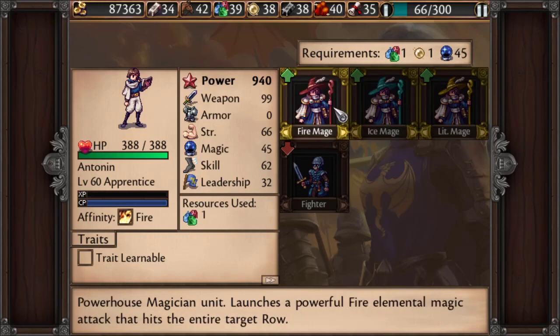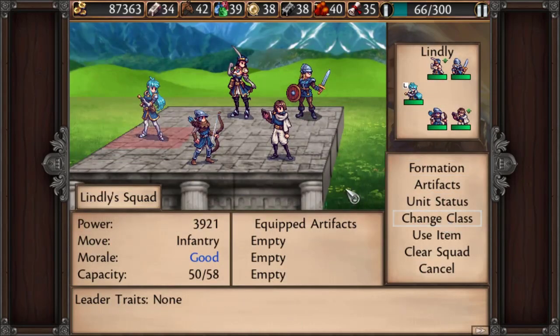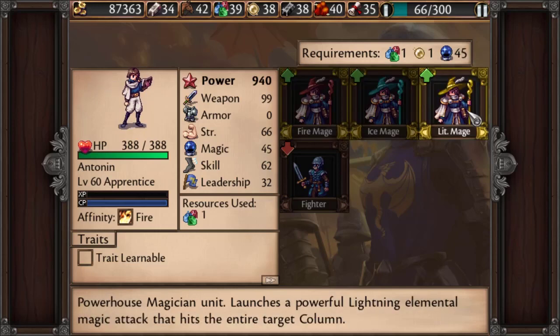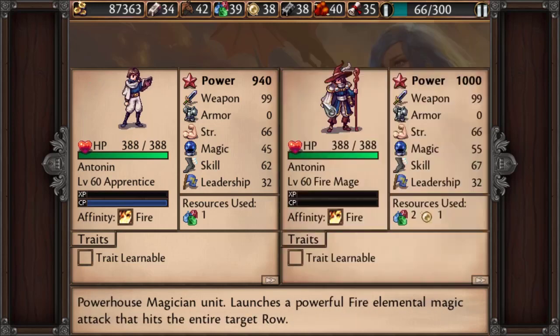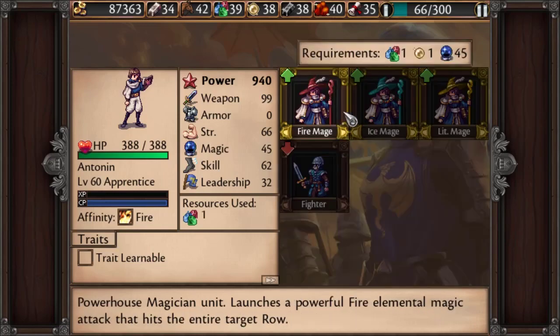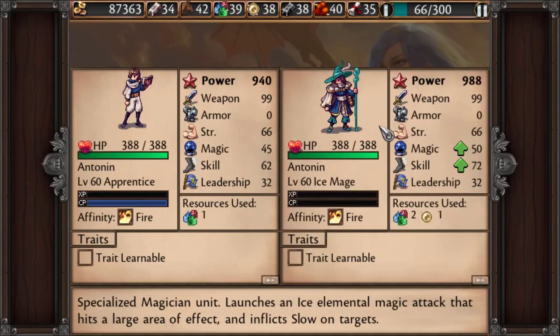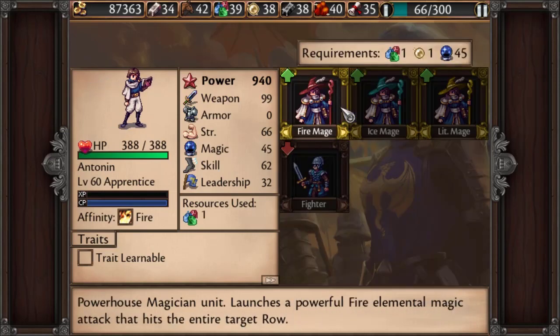I didn't even notice that I didn't have the magic stat to get fully upgraded. Okay, here we go — ready for the tier three classes. We've got the Fire Mage, the Ice Mage, and the Lightning Mage. They're going to function very similar to each other, but their attack types are very different. In terms of squishiness — you don't really get any more tankiness; they're just as squishy as the Apprentice. But their magic stat and skill go up depending on which one you choose, and sometimes the magic stat goes up quite a bit.